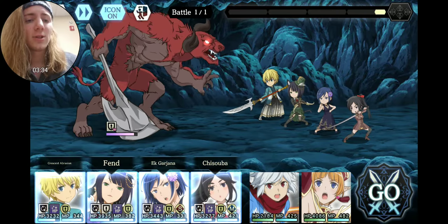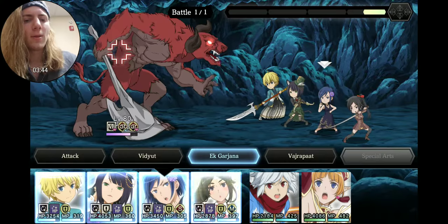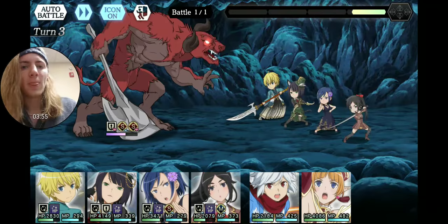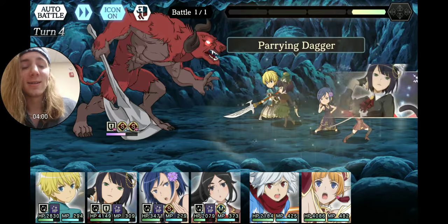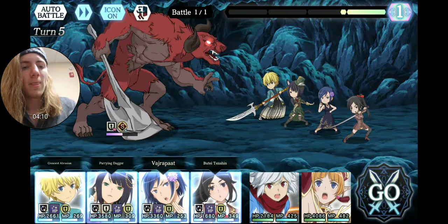I'm going to debuff with Chloe and then just start hitting with their high single target attacks, just to deal damage. We should be able to take this guy down within just a few turns. I like looking at the turns — it's always a good thing to see so you know when you need to buff again. I prefer to just check out the amount of turns instead of actually looking at the buffs and debuffs on the characters.